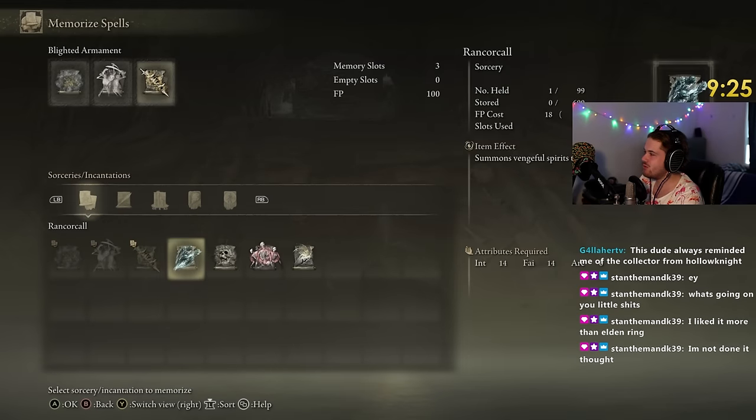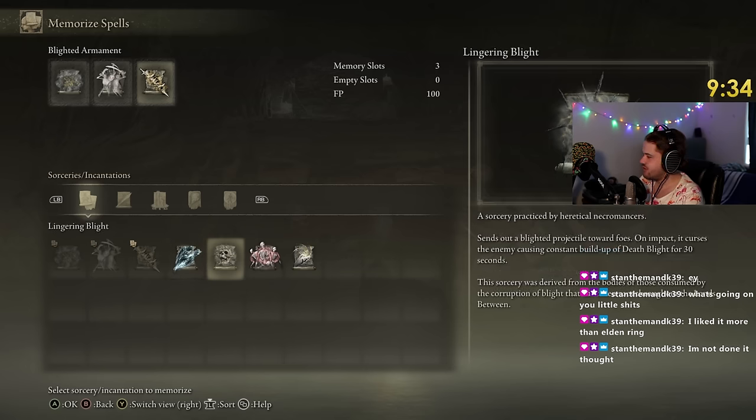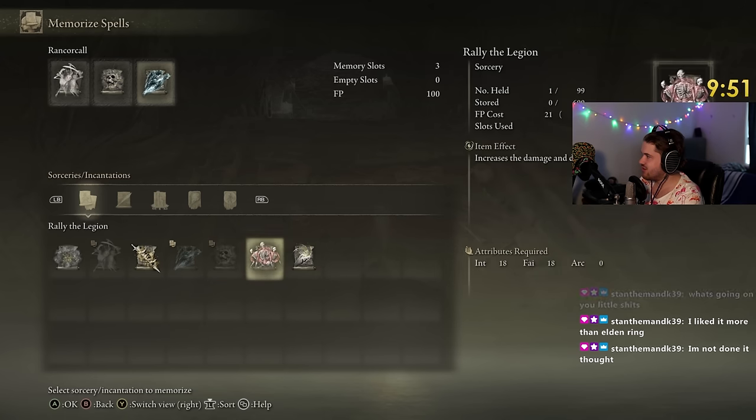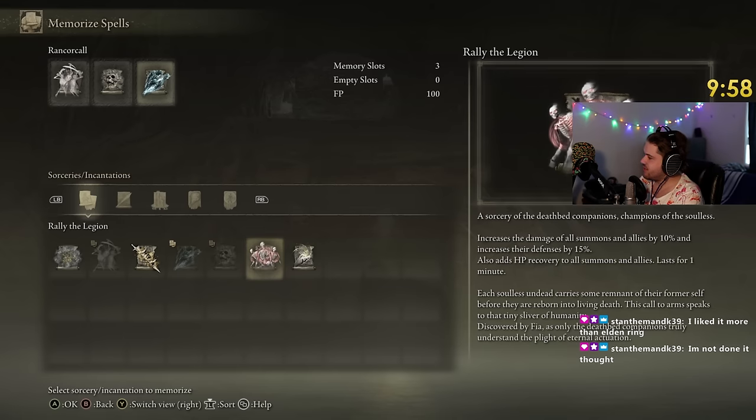Rancor Call is just a bunch of skulls — sends a Blight projectile towards foes. On impact it curses the enemy, causing constant Death Flight buildup for 30 seconds. Increases the defenses of all summons and allies' damage by 10%, their defense by 15%, and adds HP recovery to all summons.